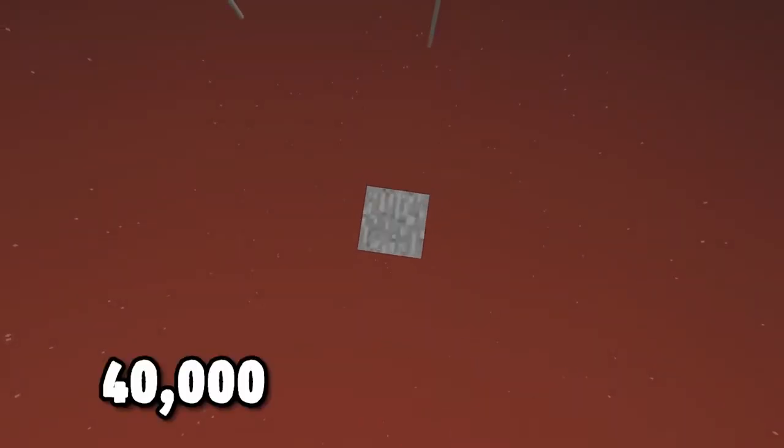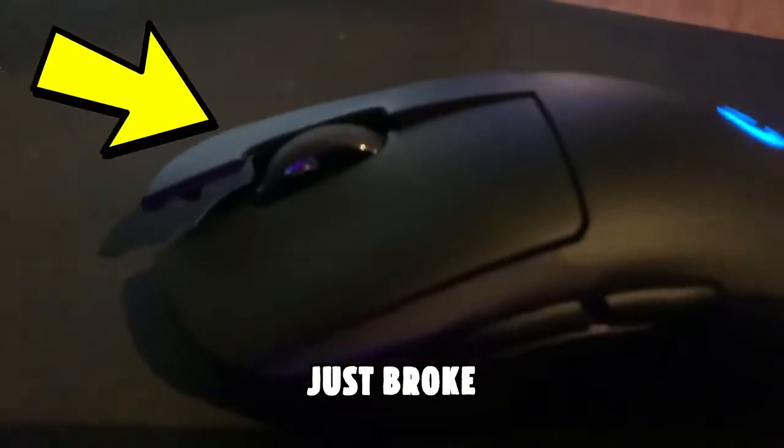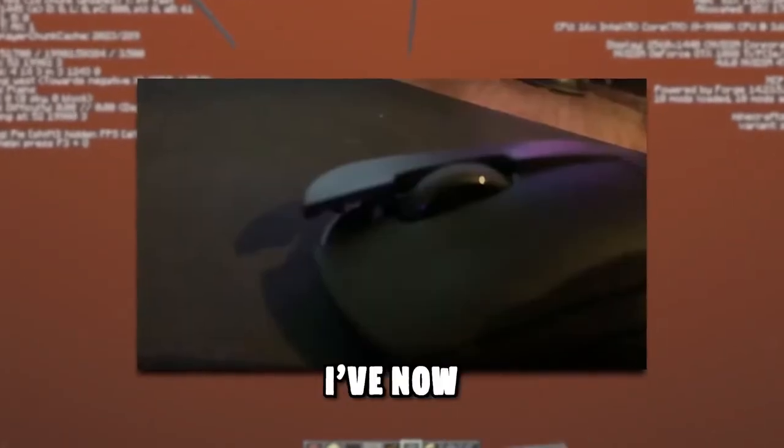I've now got to do the pillar. One thing I can say is the speed of my clicking is now insanely quick. If there was a record for the speediest 40,000-block-high pillar, I think I'd hold it. I'm going to estimate this pillar is probably about 10,000 blocks high up in the air right now. You actually can't make this up — my mouse just broke. That click button is just like nope. I'm so happy that I have a spare mouse. Last video I broke my keyboard, and this video I've now broken my mouse.